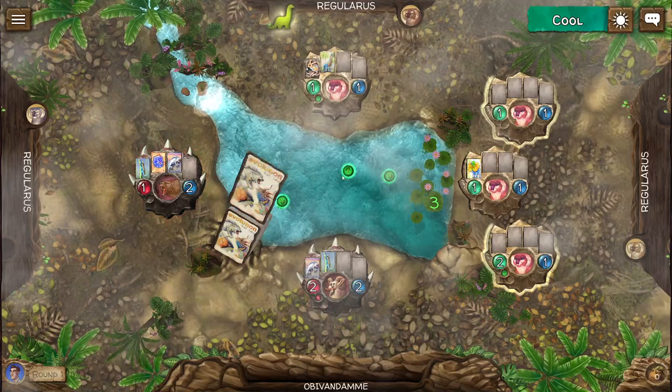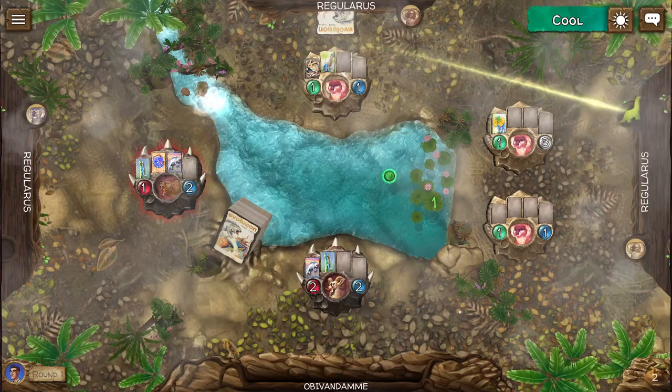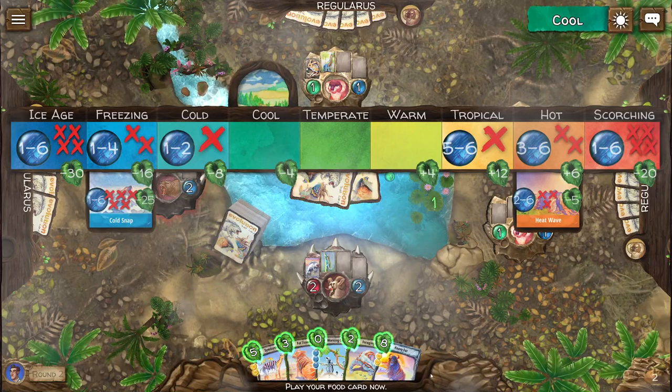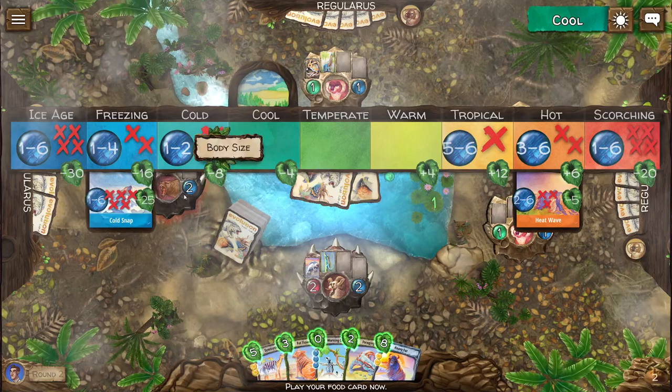So we are going to eat this guy over here. Now we have one food left. He's going to eat him. We will eat this guy. And now we can keep the amount of food that we ate in our tiny bag over here — this bag later is what scores us points. We don't need to contribute food to the pool because we are carnivores and we want to eat other species. We also have the climbing trait, so we can try to eat that guy too.